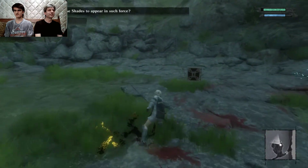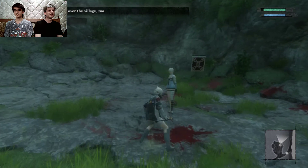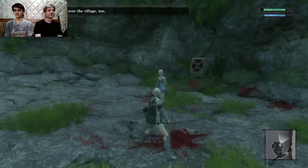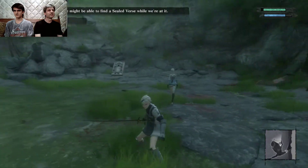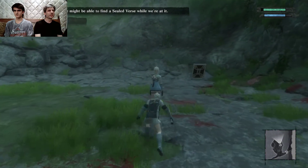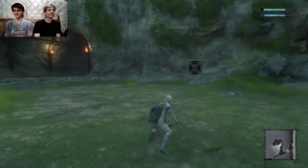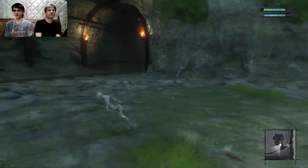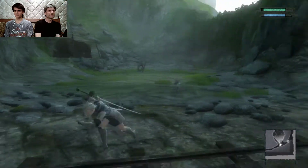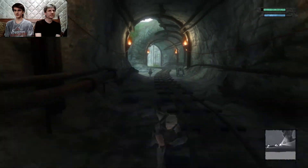I like how you're just kind of hacking through shades to get things done. They're all over the village too. Well, I guess you don't need help — we might be able to find a sealed burst while we're at it. There you go. I like it when you rapidly hit the move button — he looks all kind of jerky. He's gonna get ya. There's no time to waste, we have to run. Oh she's following us — she's Naruto running!